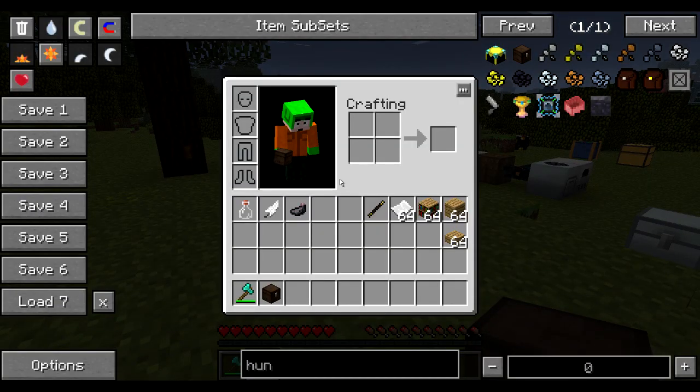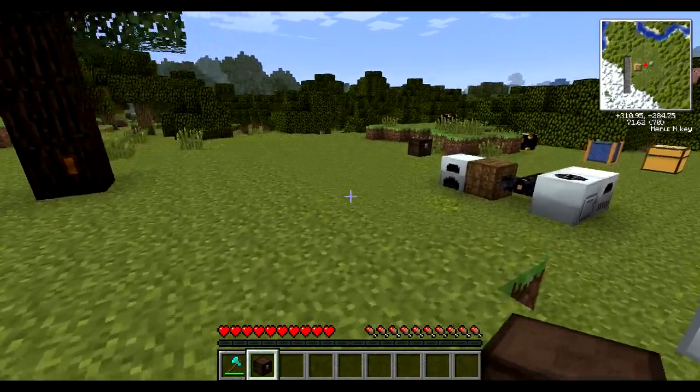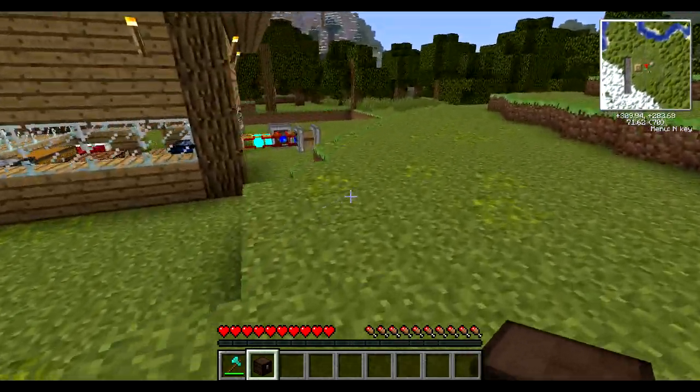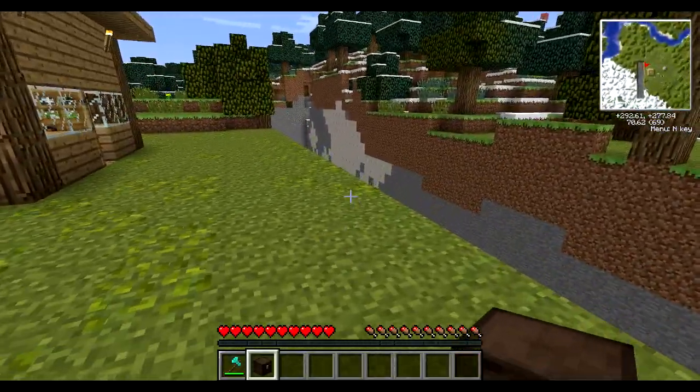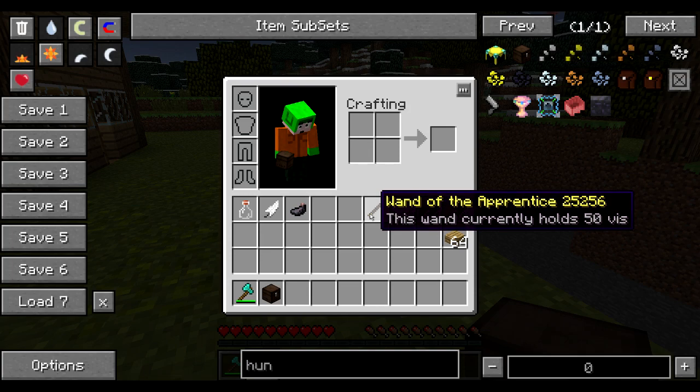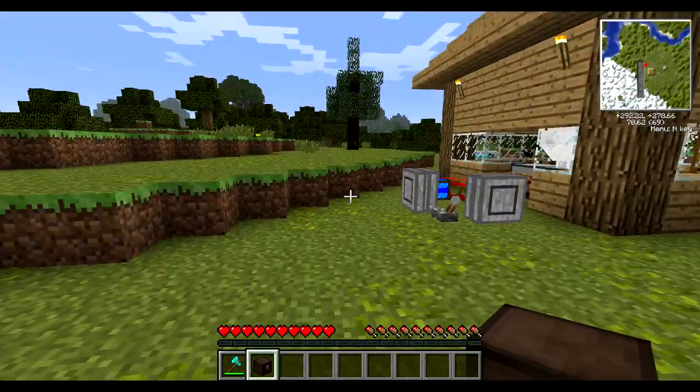One thing about Thaumcraft is that it's very easy to understand — it's actually very much self-explanatory — but in any case let's get started. The first thing you're going to need to know is you're going to craft yourself a wand. A wand is crafted using a stick,